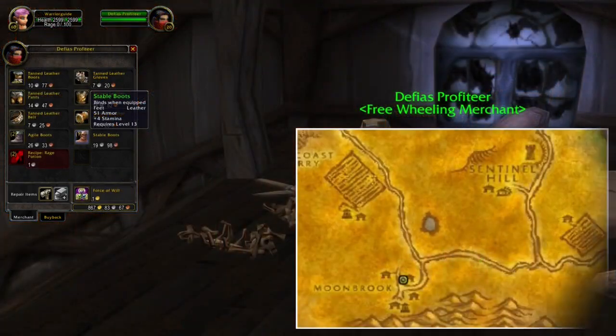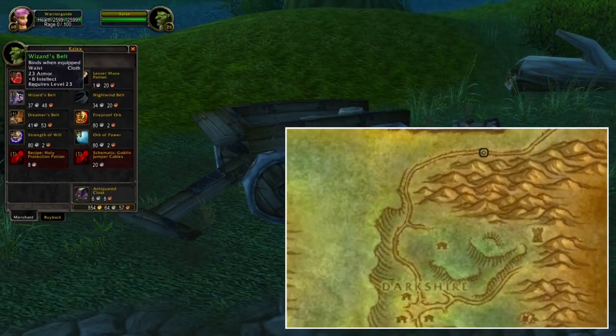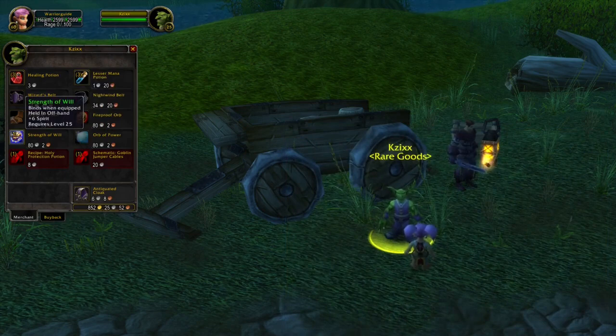The next one is located in Moonbrook in Westfall, and for Alliance it's a lot easier to get to this location. The next NPC is located in Duskwood, and this goblin is selling different kinds of cloth and healer offhands. So if you play a caster, I would definitely recommend you to check out this NPC.